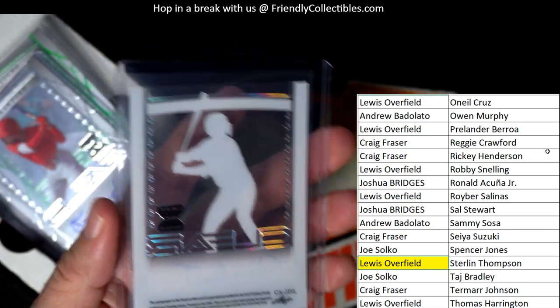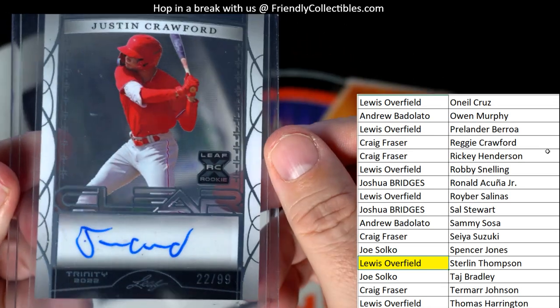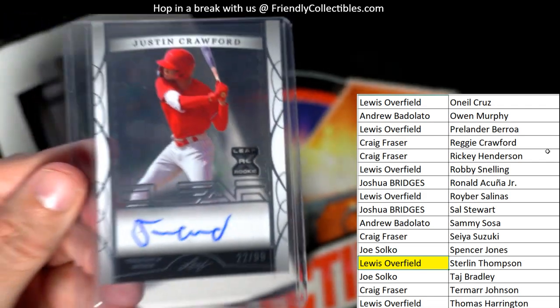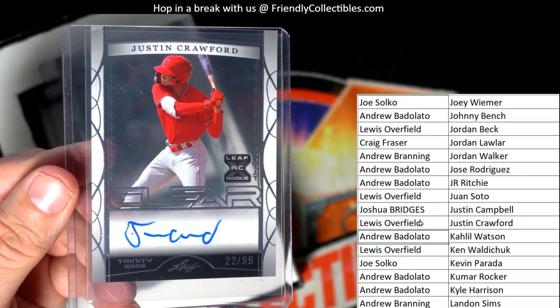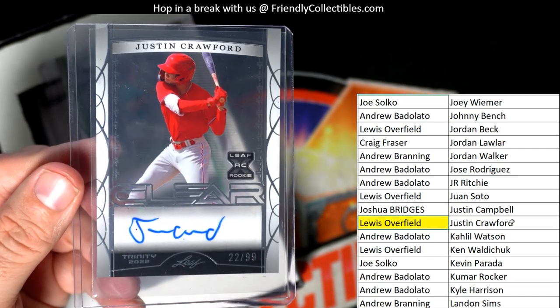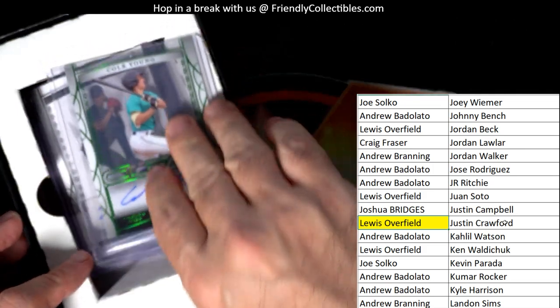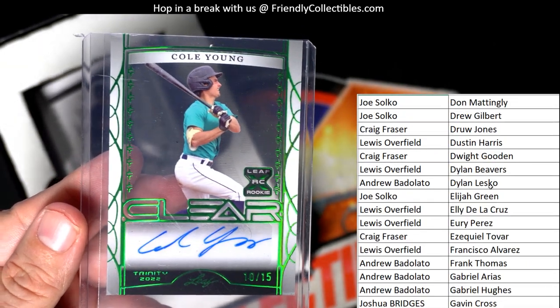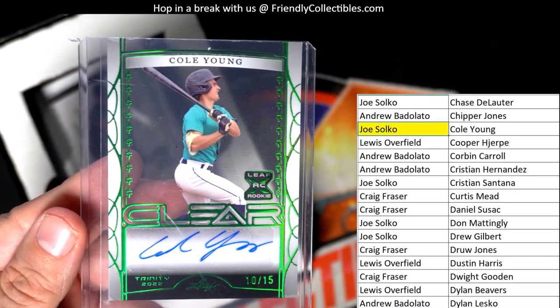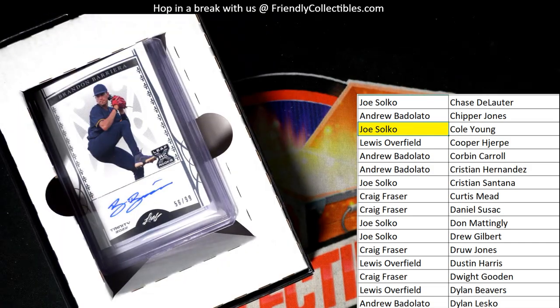Sterling Thompson goes to Lewis O. Next up — Justin Crawford, numbered 22 of 99, an auto! That's Lewis O again — another Lewis O hit, 22 of 99 Justin Crawford. That's two hits for Lewis O right off the bat. Next up, Cole Young, numbered 10 of 15. That is Joe S — Cole Young numbered to 15, 10 of 15, coming your way Joe S.